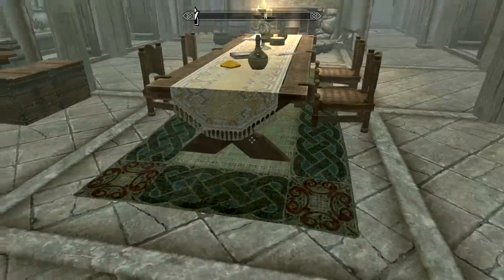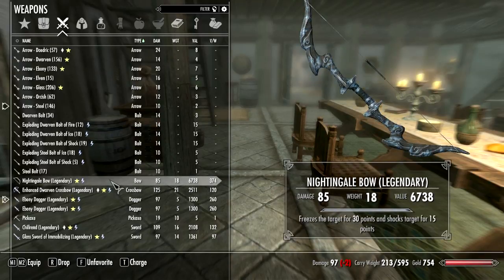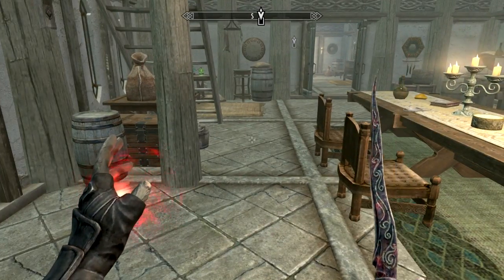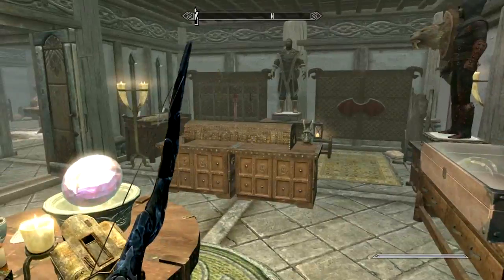I have a level up to take care of. The Nightingale bow has 85 damage — it's a very good bow, and when I got it, it was the best thing I'd ever had. I improved it to legendary capability, and at some point I'll be able to improve it more once I max out enchanting, but I think now, much as I like the bow, it's time to put it away.